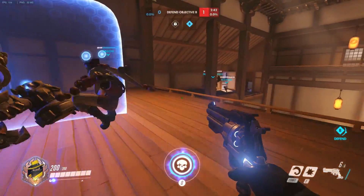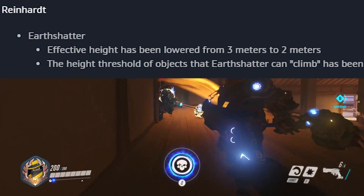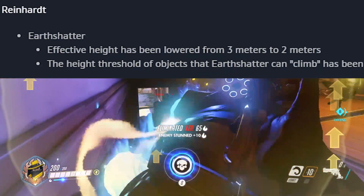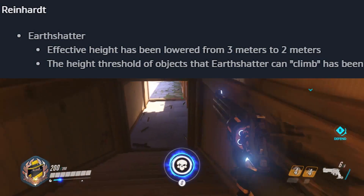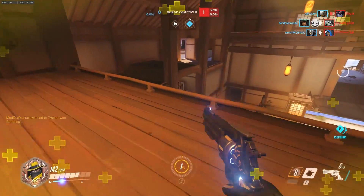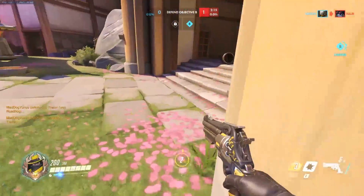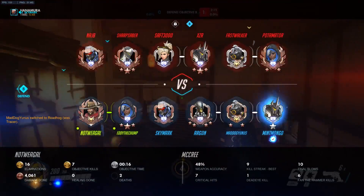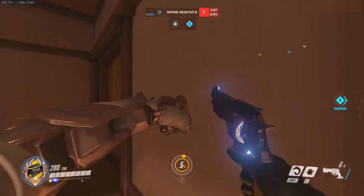Reinhardt has had a slight adjustment to his Earth Shatter. Currently it can hit people up in the air, so the threshold has been changed to fix those dodgy Earth Shatters that catch people on surfaces or jumping — like Genji in the air. This is really good because it's a weird bug that's been in the game since release, so it's good to see them making steps to fix it.